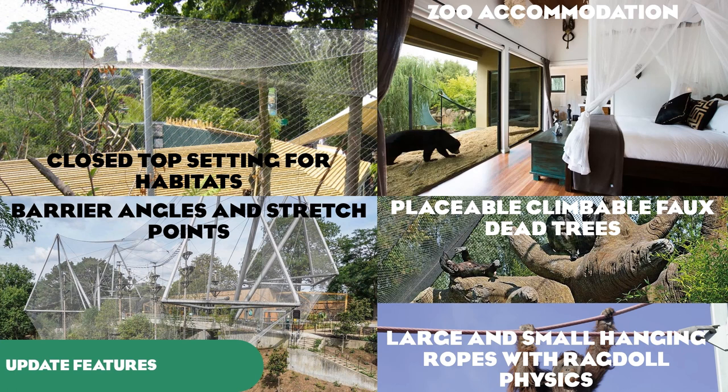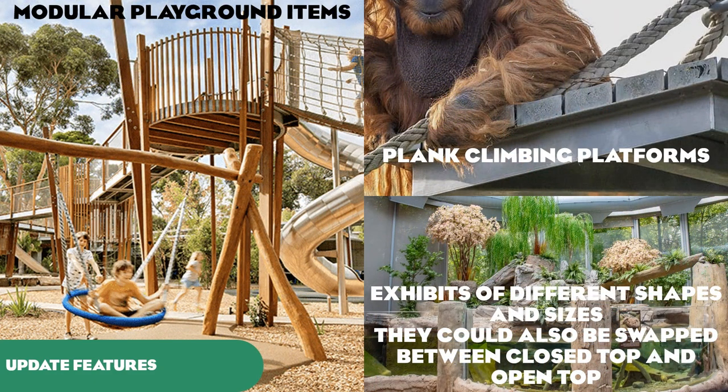Large and small hanging ropes with ragdoll physics could be attached to branches and connected between trees for a semi-realistic feel in primate enclosures. Metal tree structures, like those at Auckland Zoo for orangutans and siamangs, could also be a fun addition. Modular playground items are long requested, and the Latin America pack seems like a fitting theme for them. Some pre-built plank climbing platforms would also help players who aren't into building their own.